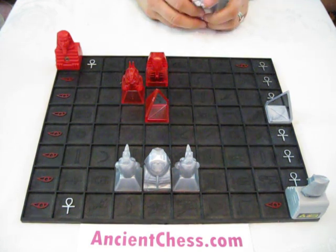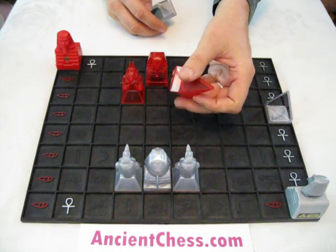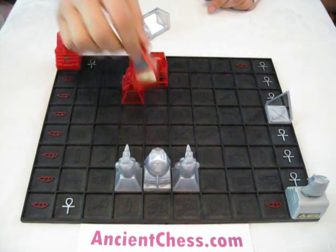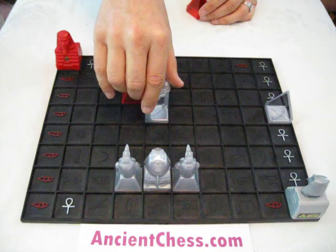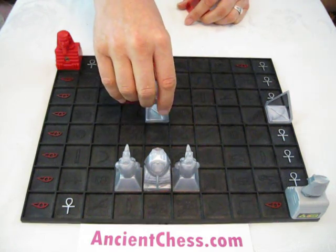There's one more piece you need to know about - that's the scarab. The scarab has a mirror on both sides. Now, since a pyramid only has a mirror on one angle, if you hit it from a side where there's no mirror, that piece gets captured. The scarab will never be captured because it always reflects the light - it never absorbs a beam. And so, like this, you would be striking my pharaoh and winning the game.